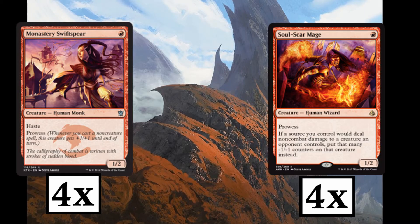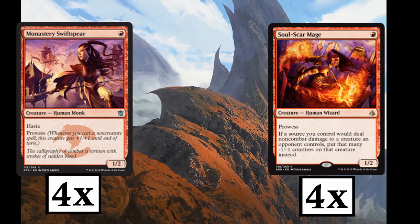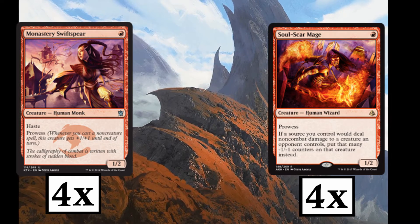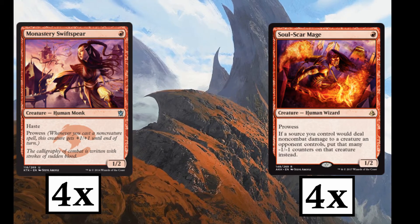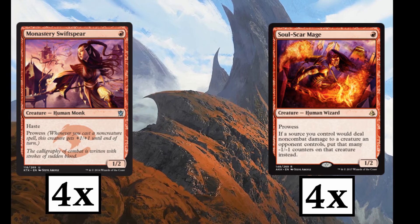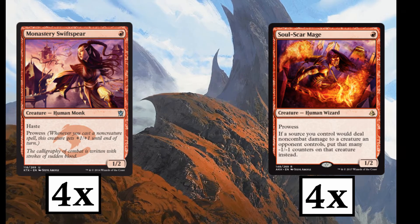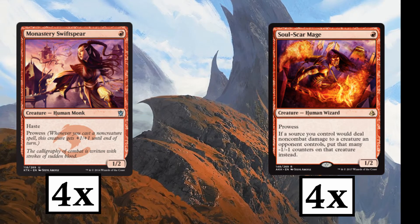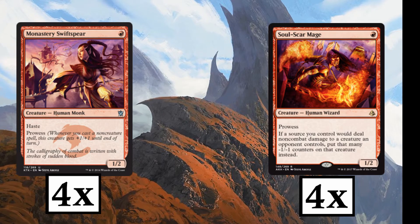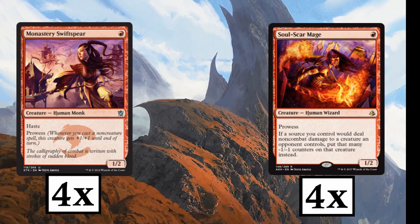Let's start with the creatures. We have playsets of both Monastery Swiftspear, and fresh off Amonkhet we have the Soulscár Mage. The Swiftspear is one of my all time favorite cards. It's only a 1-drop, has prowess, haste, and it's a 1/2 which is great for blocking little creatures. Soulscár Mage is also a 1-drop 1/2 with prowess, but his ability is insane. If the Soulscár Mage would deal non-combat damage to a creature an opponent controls, put that many -1/-1 counters on it instead.